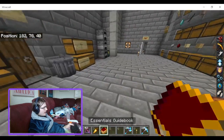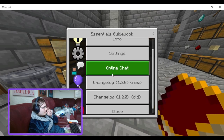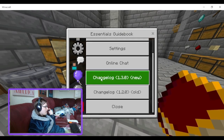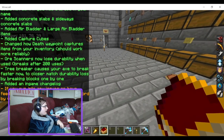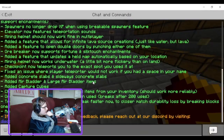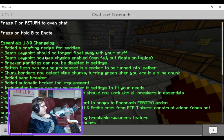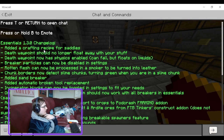Let's have a look in the Essentials guidebook and see what we can find that's new. Oh, there's a changelog right here actually. Okay, well that's a lot. Version 1.30 change: added a new crafting recipe for saddles.